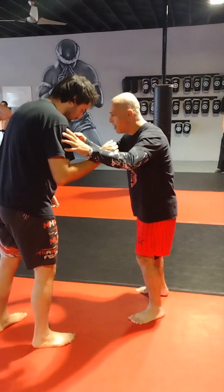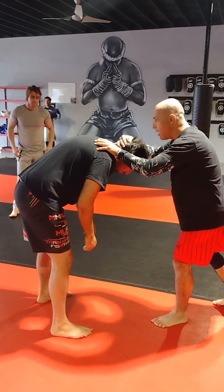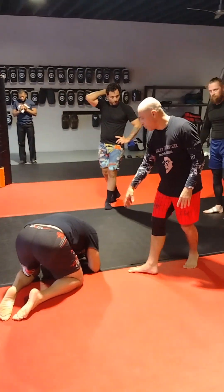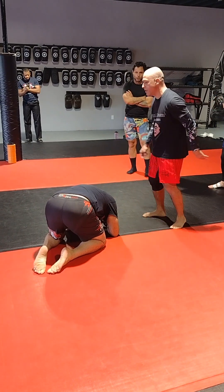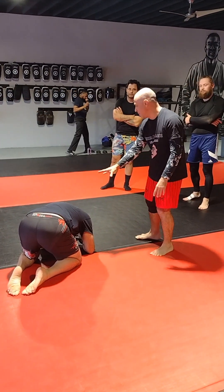Alright guys, so from the snap-downs that we saw — a variety of snap-downs — either way we're looking for one thing. I'm looking to get Axel's posture broken and getting down, preferably to this position when he's on his elbows and knees. It's a long way up, and when you're not seeing him visit people, you can bet that this is where they're going to land.